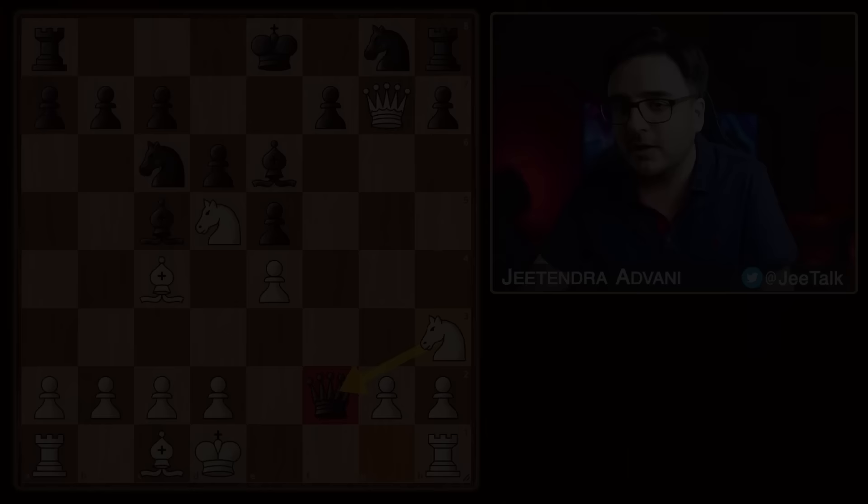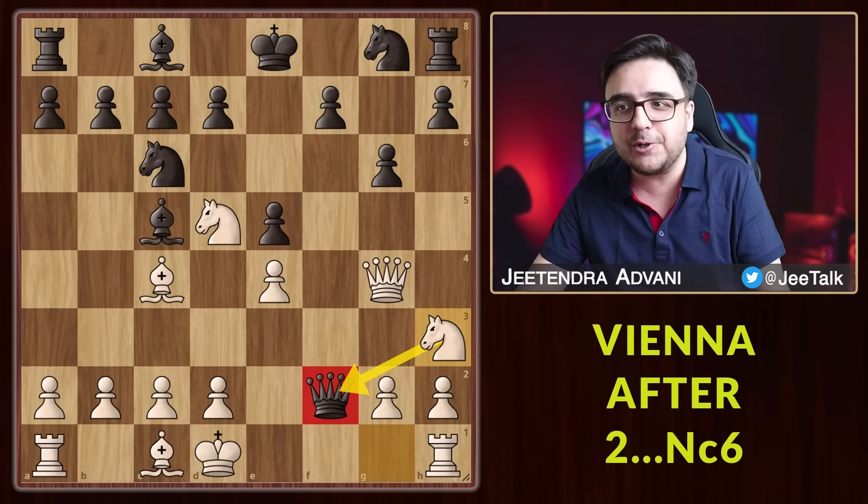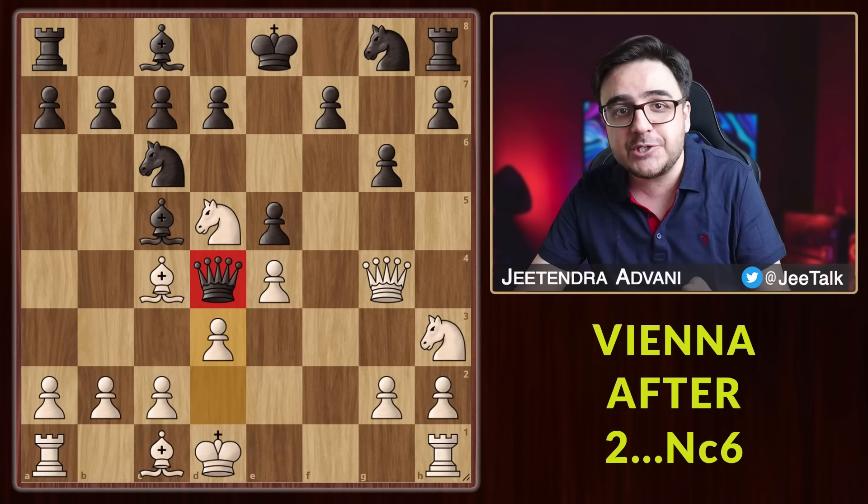Even if he doesn't take the knight, he is still in deep trouble because of all these different attacks. To avoid this capture, even if he plays something like g6 or Kf8, you can still attack the queen. The queen has no safe squares — he is forced to move to d4, we box it in, and the queen is actually trapped in the middle of the board. Eventually you can play c3 and gobble up the queen.